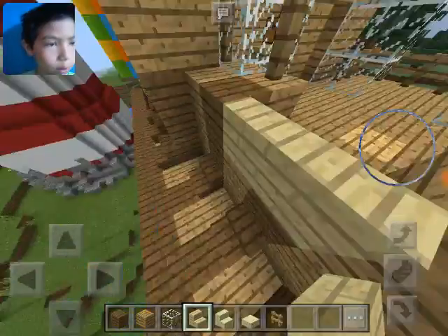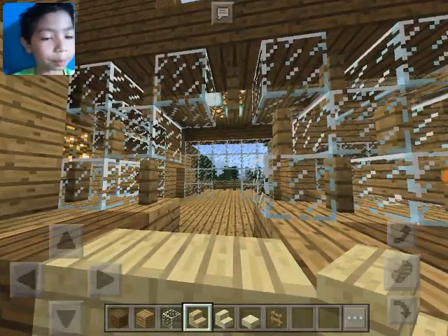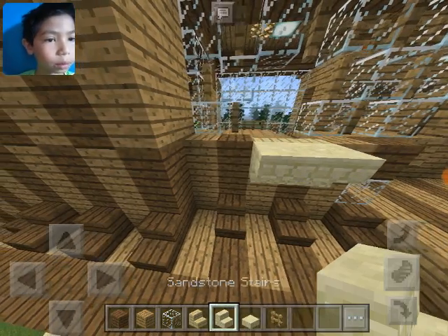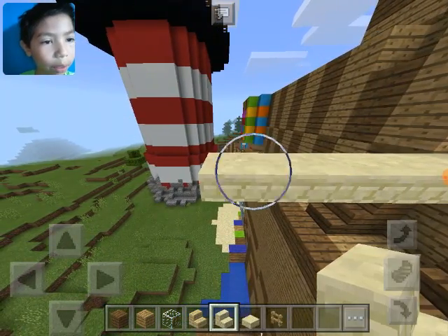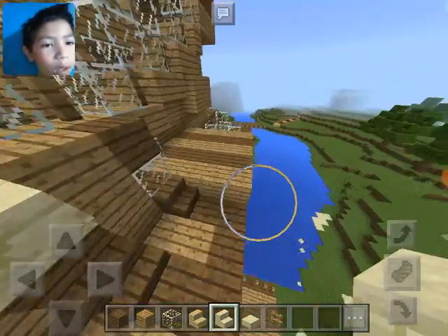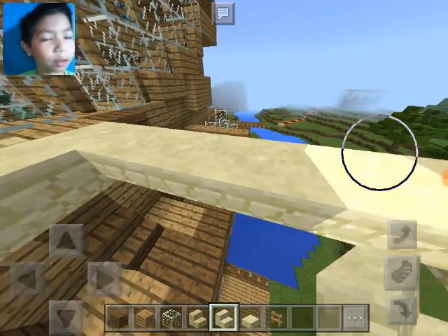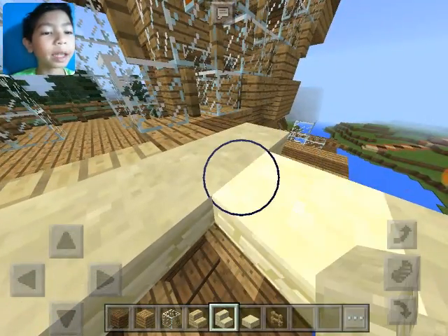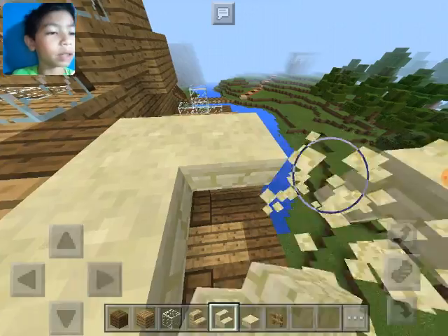First we're gonna have to get out here. Those stairs, we're gonna have to get rid of these two. Then we're gonna have the sandstone coming, and it goes right there, all the way out here. Then I guess my bedroom - I could get rid of the crafting and furnace room and change my room that I have right now into the furnace and crafting room, because that might be a good idea. Or I could just keep it and have it as a guest bedroom.